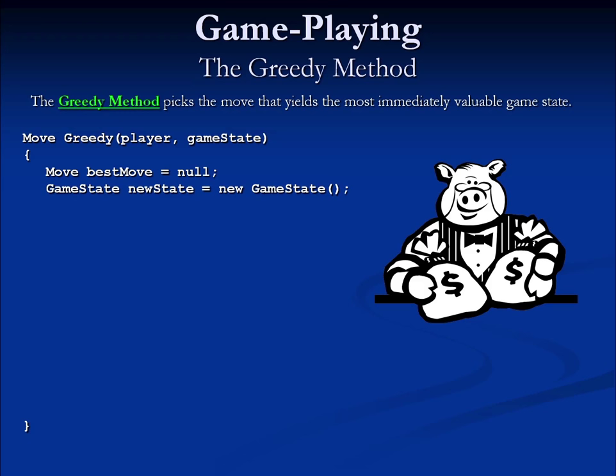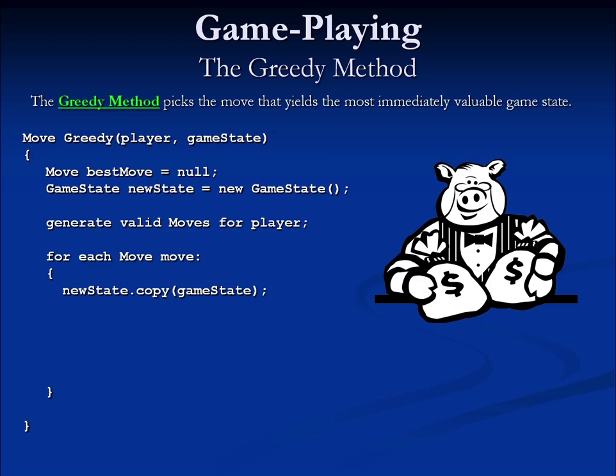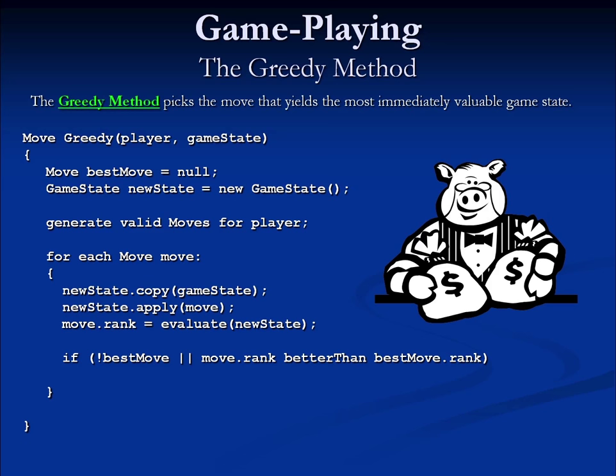Once we've set up our data stores, we generate a set of valid moves and for each one, we do the following: first, make a fresh copy of the incoming game state onto our working game state, then apply the move and make a heuristic evaluation of the resulting state. The value of that resulting game state is assigned as the rank of the move — the better the rank, the better the move. If it's the first move seen, it's by definition the best move so far. Otherwise, we compare it to the previously determined best. If it's better, we reassign the best move marker. We repeat this for all possible moves and return the best one found.